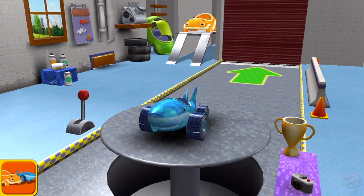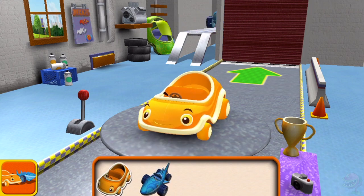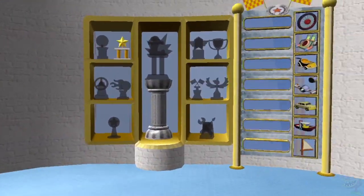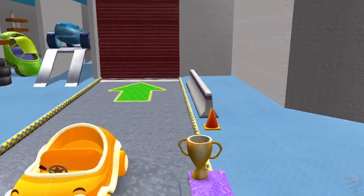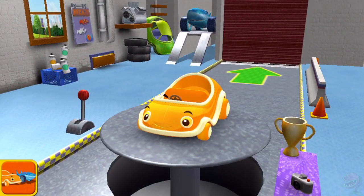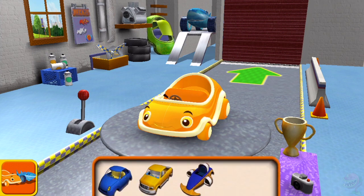Welcome back, Umi racer! Umi car! This is your trophy room! You can see the trophies you've earned and check your progress unlocking new car parts! We don't need parts for this car! Choose a car body!